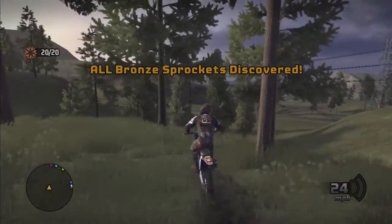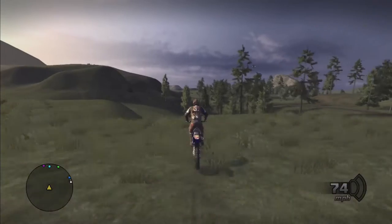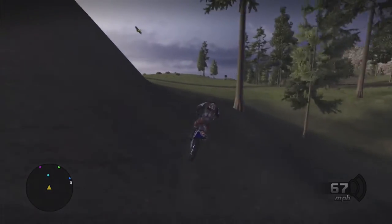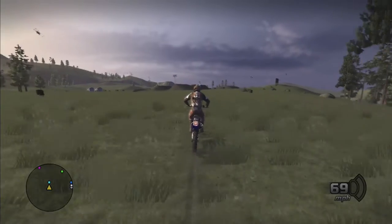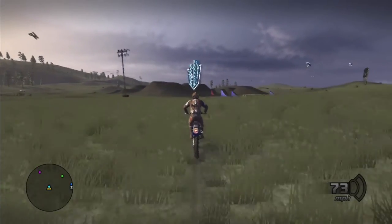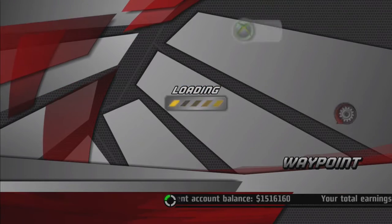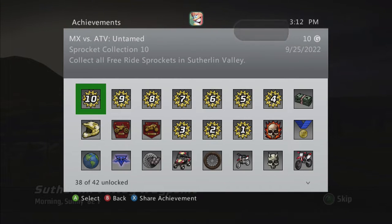Now that we've got the final sprocket, we're going to turn left and head towards the freestyle track because that is the closest place to start an event. We'll need to start the event to get the achievement to pop. And there you have it — there's your 10 gamer score and your final achievement in your sprocket collection saga in MX vs ATV Untamed.